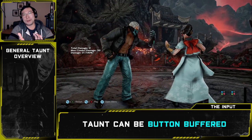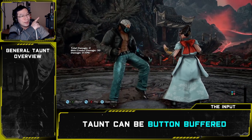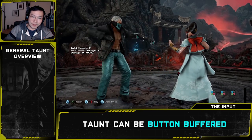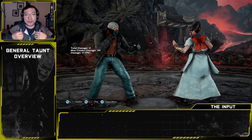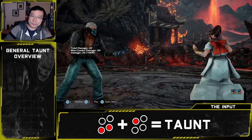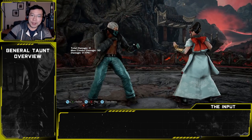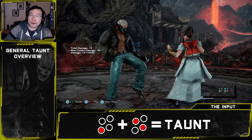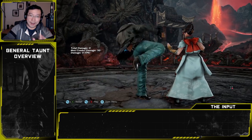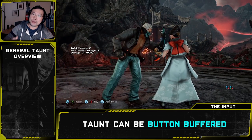Taunt can be button buffered — I'll gloss over this quickly, but if you don't understand button buffering, check out the video in the upper right corner. Taunt can be buffered in multiple ways: hold 3+4 and press 1, or hold 1 and press 3+4, or hold 3 and press 1+4, and so on. Basically any combination of 1+3+4 will get you taunt.